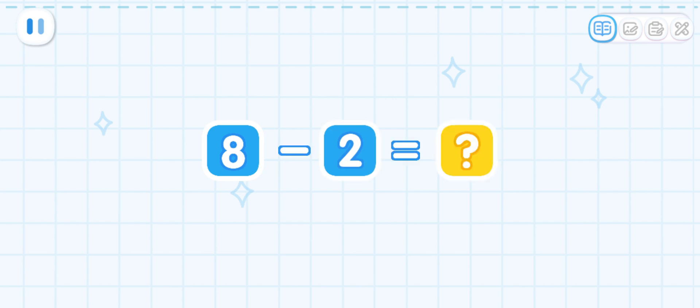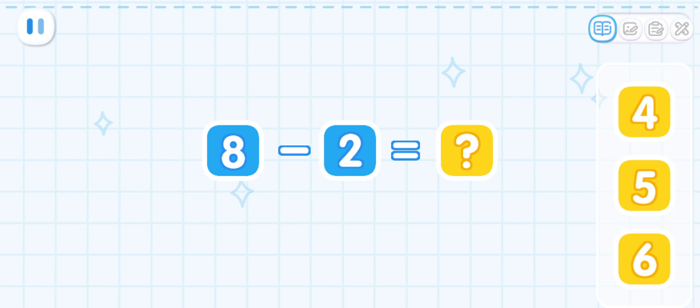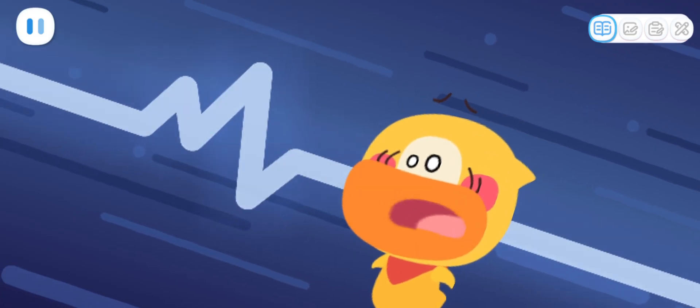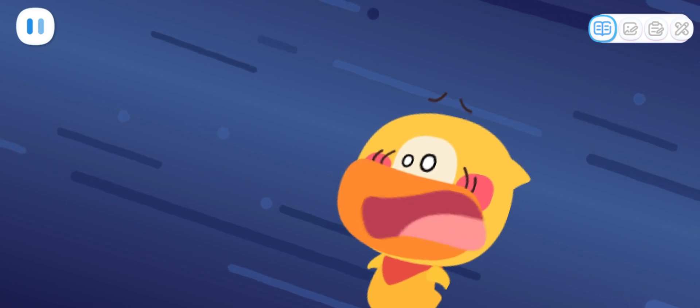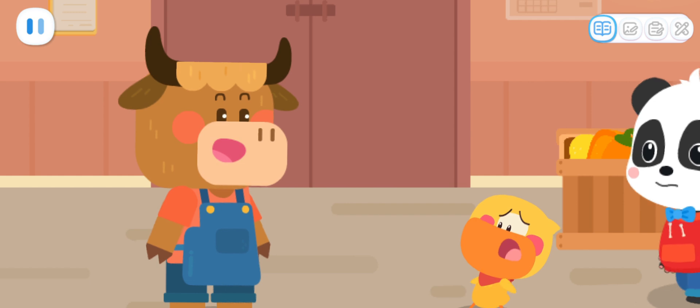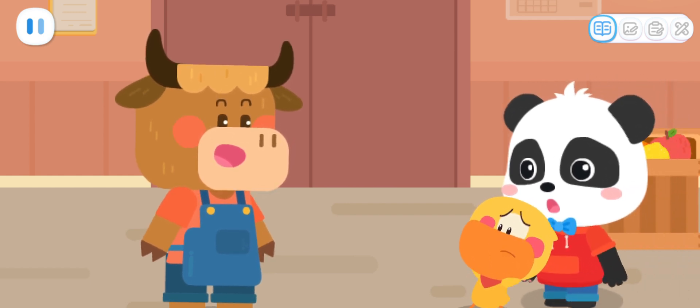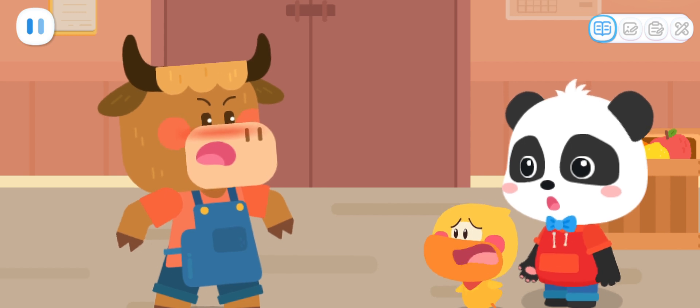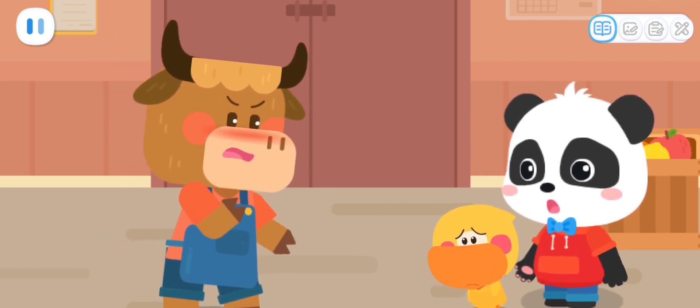Now let's count the blueberry jam! There's a total of eight jars of blueberry jam, but now there are two jars. How many more jars do we still need? That's right — we also need six more jars of blueberry jam! The naughty cat has broken the jam and there's not enough left!